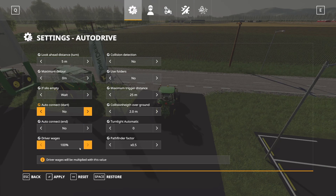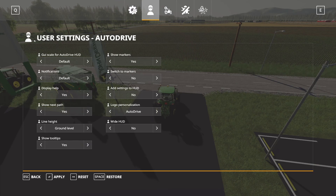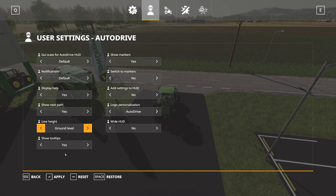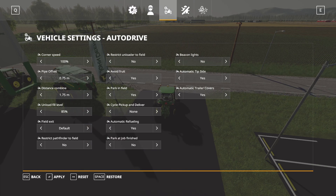Driver wages I leave at 100 — you can turn it up, turn it down, or turn it off, that's up to you. Next we'll go to User Settings for AutoDrive. I don't change anything on here. I have noticed that some people like to change the line height to 'above the tractor.' I leave it at ground level, which means your lines will show up on the ground. Above the tractor means they'll be raised up off the ground literally above the tractor.